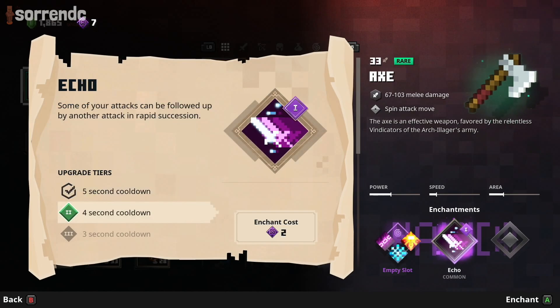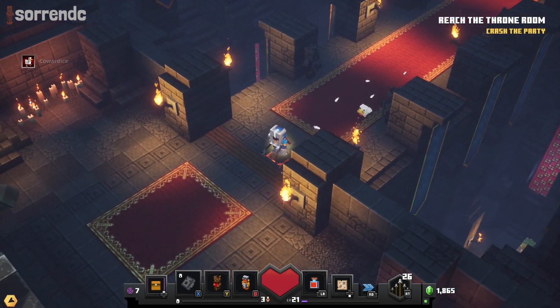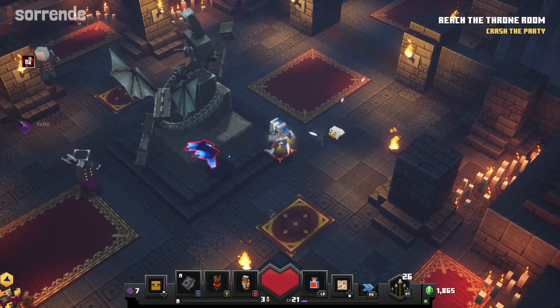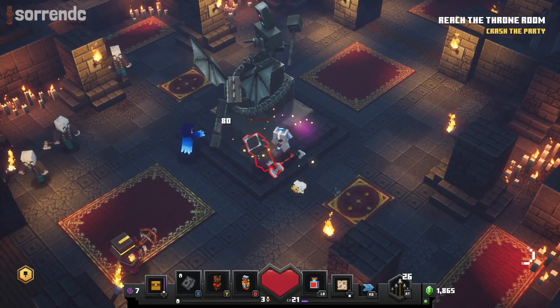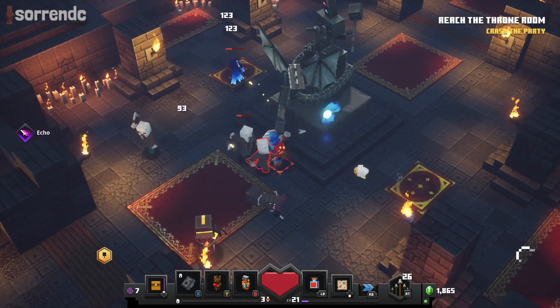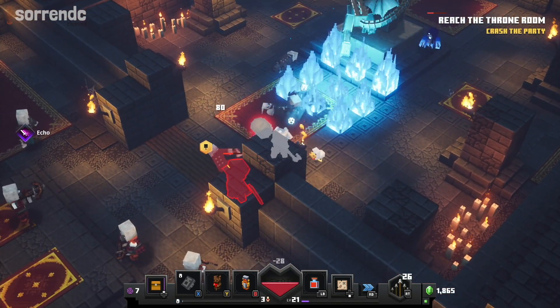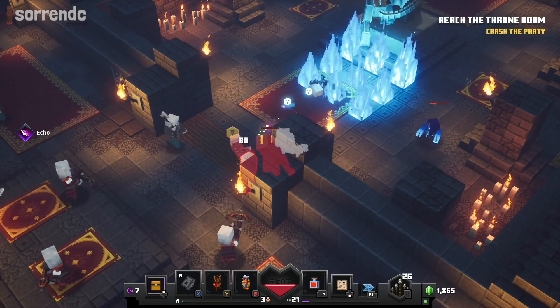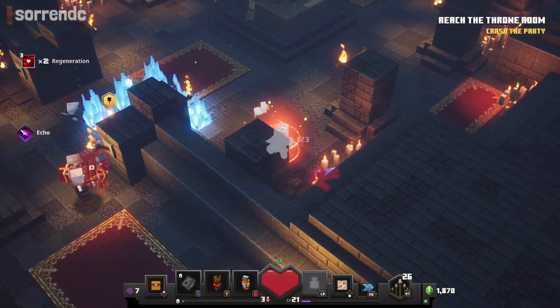That sounds pretty cool, let's enchant that — let's just do it once. I don't want to waste all my points. But maybe if I end up struggling, I might enchant them more. That's really cool, it hits twice! I didn't really read it much, I just liked the sound of it.